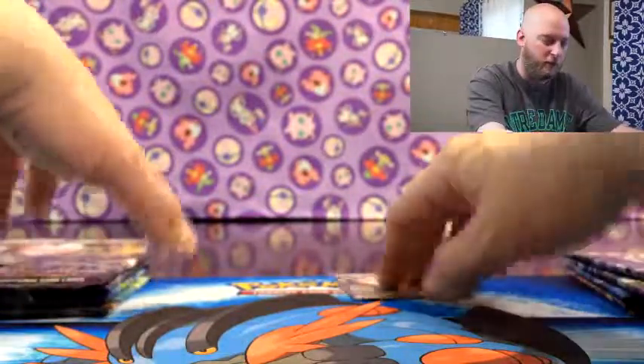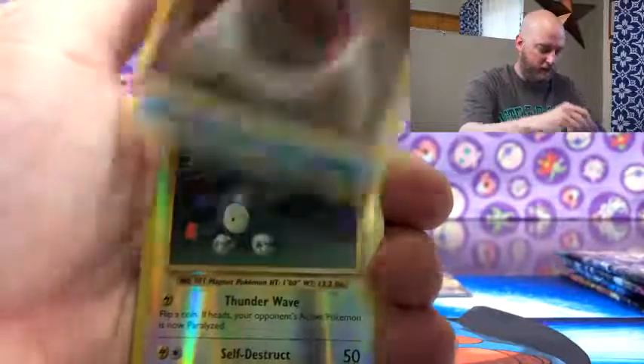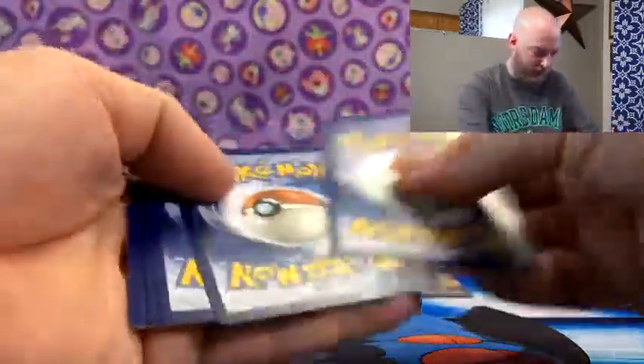I wish they'd hurry up and run out of Evolutions and Steam Siege so we can get something new in these boxes. We'll start with the Evolutions, I'm gonna blow through them about as quick as I can, save the codes to the end. Spirit Link for Venusaur - I haven't seen that one. Pulled two of them. Staryu reverse, Magnemite, and then a Hitmonchan holo.